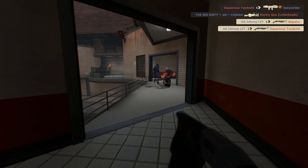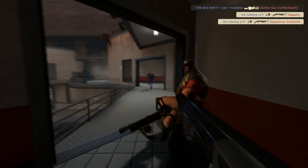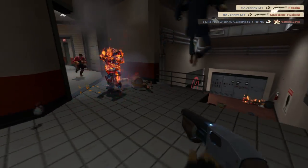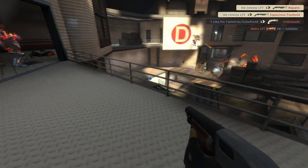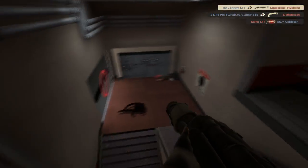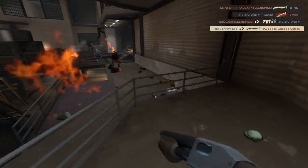I move up the stairs to see if I can fight anyone on the balcony area. I see our spy near their heavy. I grab the heavy's attention and avoid airblasting so our spy can more easily get the stab. After this, I rotate to check the other spawn exits. It's called that the demoman is spamming main, so I move to flank him after the easy sniper pick.